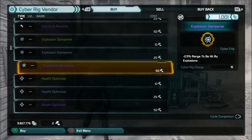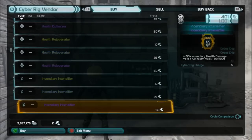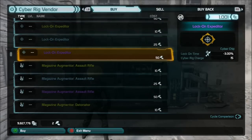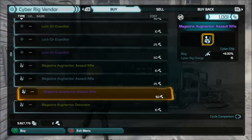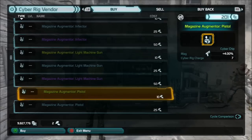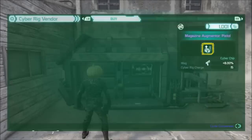It does take quite a bit of expeditions to break down enough to accumulate silicone shards, but it's worth it. Look — two point five percent base health, a shield chip, a lock-on expediter, even rocket launcher options, and eight percent magazine for your assault rifle. The green ones are only ten shards — not very expensive. It's the purples that'll really cost you.